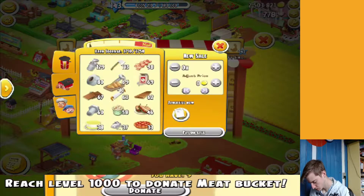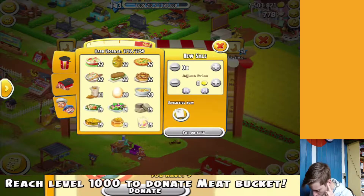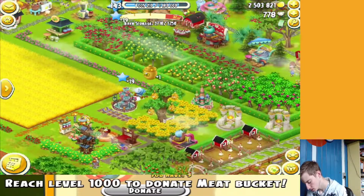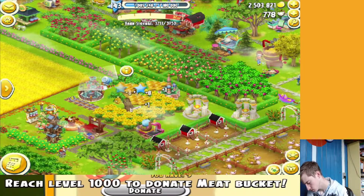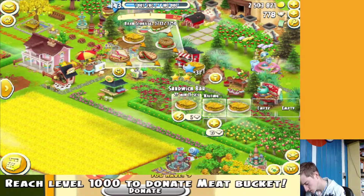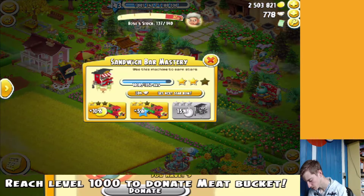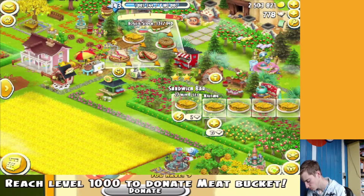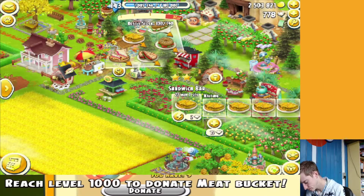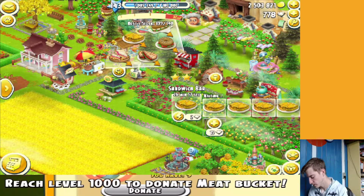I need to sell some stuff since my barn is full. I'll be making these anyway for mastery purposes. My sandwich bar is going towards mastery so I'm going to be filling it a lot. Each batch takes an hour, so it's five hours at a time. I could purchase more slots but I'd need more honey and I don't really feel like it right now.